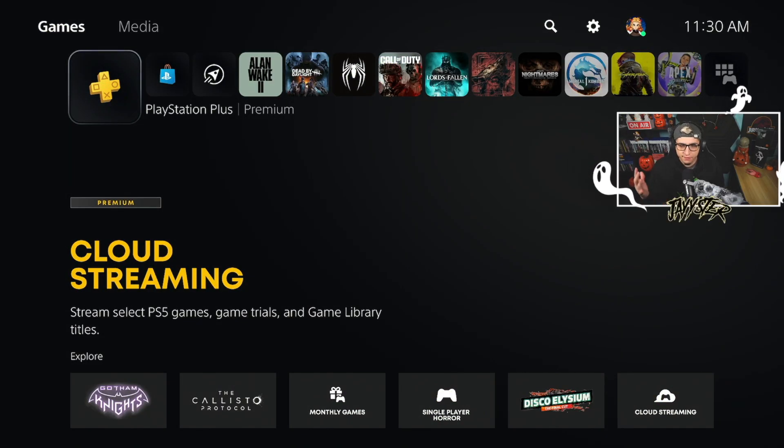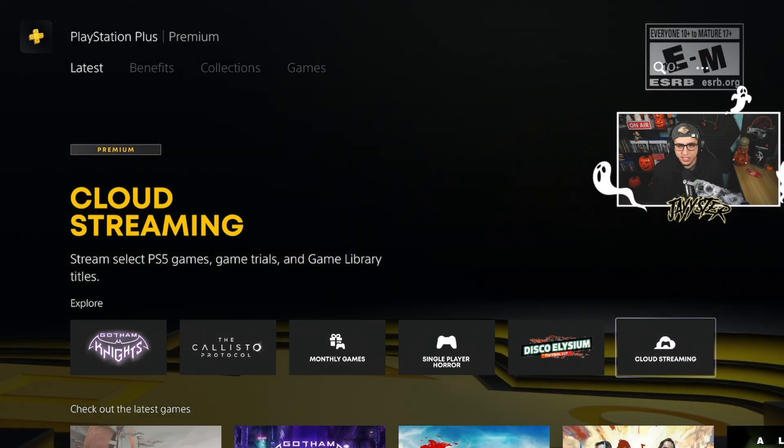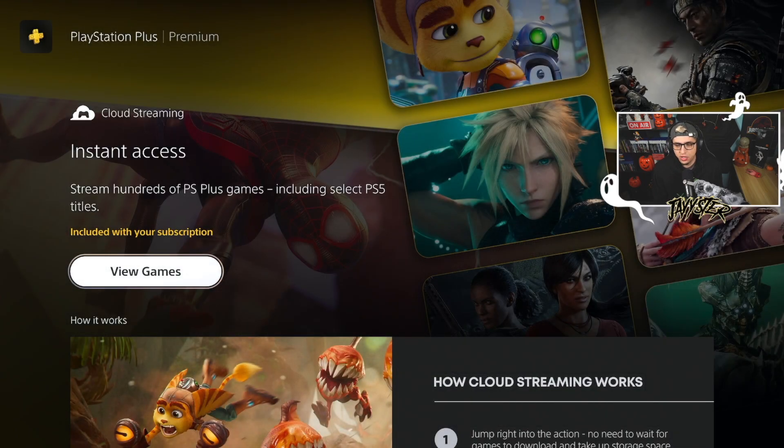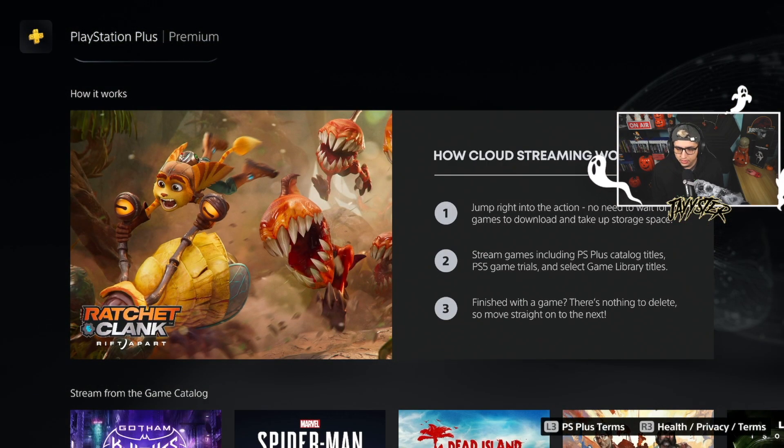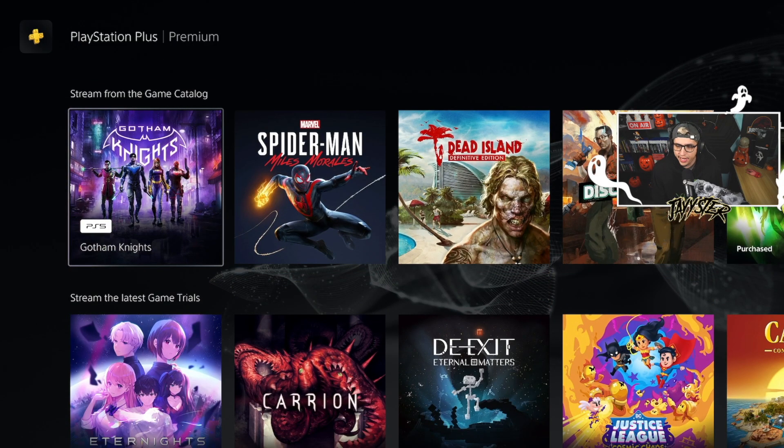Here we are on the PlayStation 5's home screen. Let's go ahead and see what games we have available to stream. You do need PlayStation Plus Premium, so we'll make our way to the cloud streaming service. It explains: jump right into the action, no need to wait for games to download and take up storage space. Stream games including PS Plus catalog titles, PS5 game trials, and select game library titles. When you finish, there's nothing to delete.